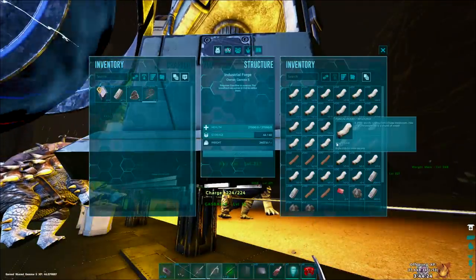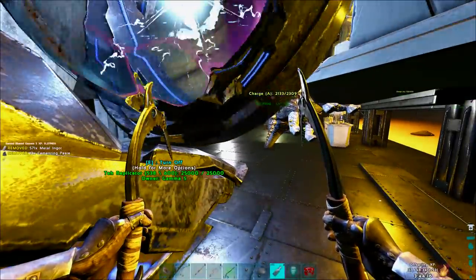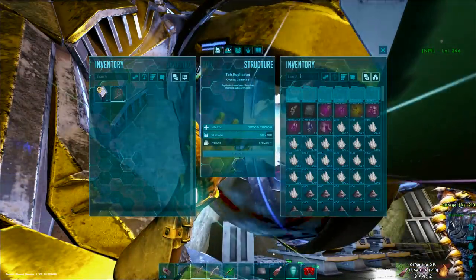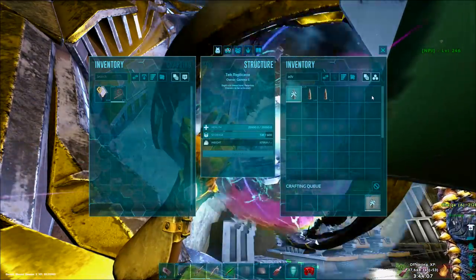I've got this replicator fired up. I think it's worth it to spend element to craft bullets, honestly. In Six-Man, we can't get those body bags like normal, because if you try and go over the Six-Man Tribe limit, that's a bannable offense. You can't mess around with that, so we can't use body bags, sadly. We're just going to use the replicator for everything.